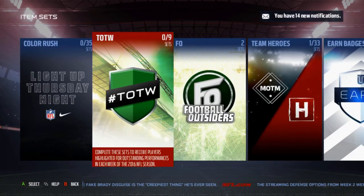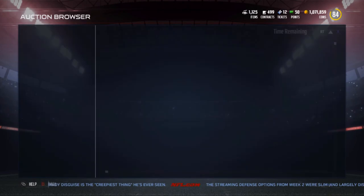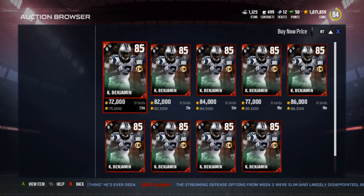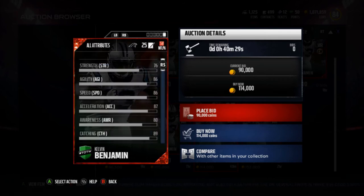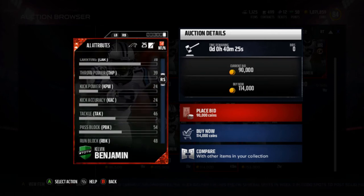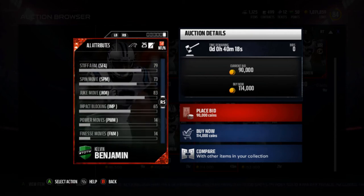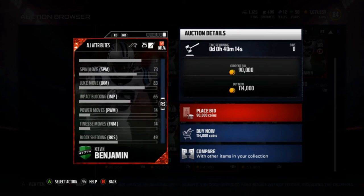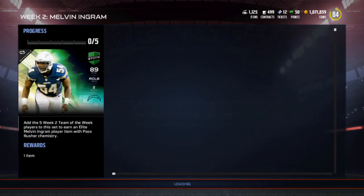Kelvin Benjamin actually helped me win some money on DraftKings — him and Cam combined for like 70 points, so that was nice. His card is going for 75,000 coins. He's got the chain movers chemistry, 86 speed, 89 catching, 66 elusiveness, 92 spec catch, 92 release, 82 route running, 92 catch in traffic, and 84 jumping. He's also got 78 carrying and 77 trucking with decent stiff arm, spin move, and juke move.